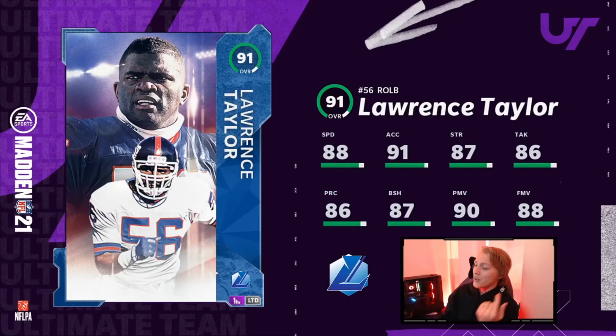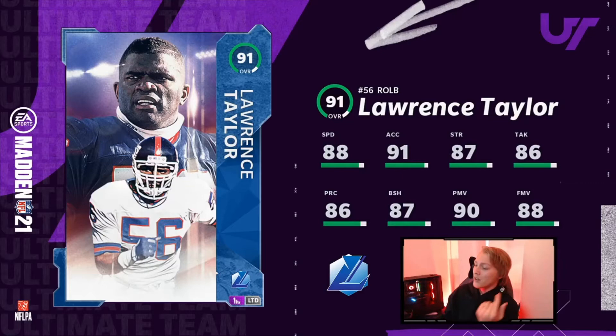The other player we have is Reggie Wayne. I really, really liked this card. Most of the time they come out with these cards and there's usually one card that everybody really likes — the last couple of times Lawrence Taylor has been really good — but usually whoever comes out with them is subpar and you don't really go for both. Not this time. This time Reggie Wayne is an absolute monster.